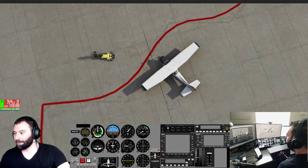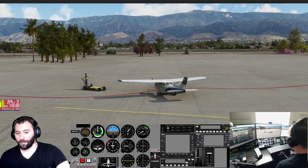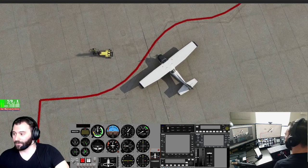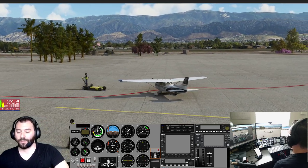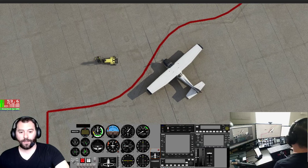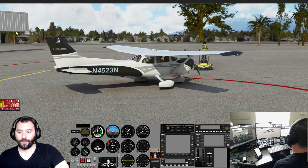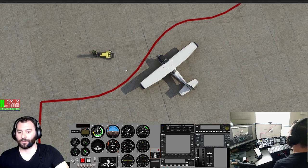Hey everybody, welcome back to the channel. I'm Matt. We're going to be doing another Microsoft Flight Simulator PilotEdge CAT rating today. I'm starting us off on the Flight Simulator load screen because I wanted you to get some of these camera angle views of the Seasons and Trees modification that I added. It's a $20 payware modification — I'll link below. I talked about it in my last video, but I was flying in the New England area, so the trees there aren't quite so exotic. It was really tough to give a true review in the last one.